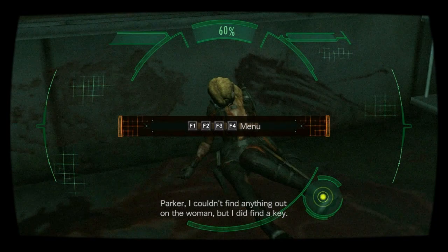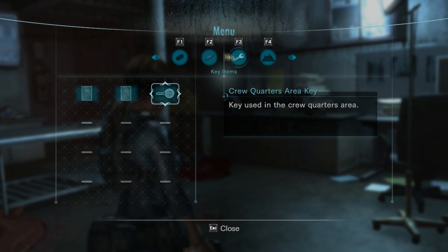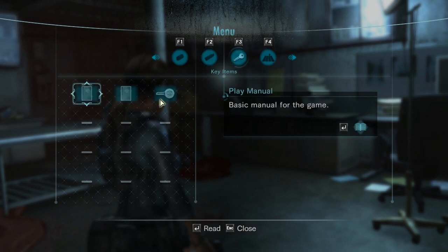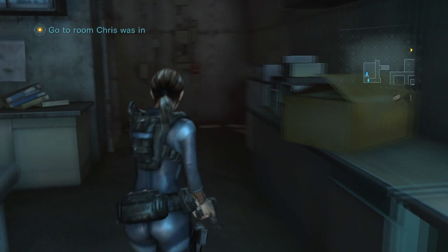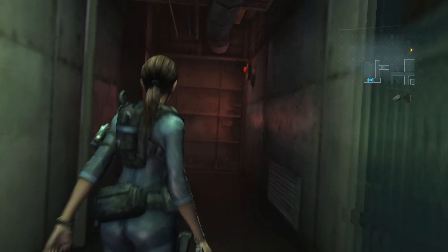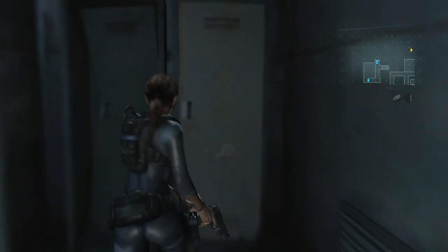Jill, you're finding some awesome things. Found — area key! Sure, I couldn't find anything out about the woman but I did find a key. Let's try it out. This is one fucked up menu. Let's go to Chris's room.